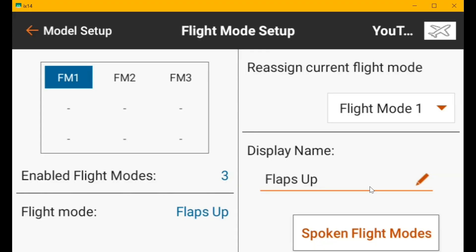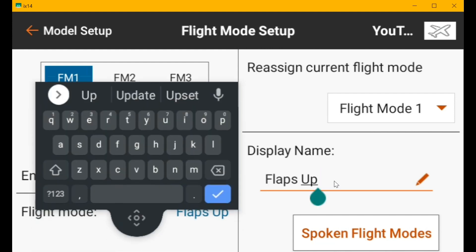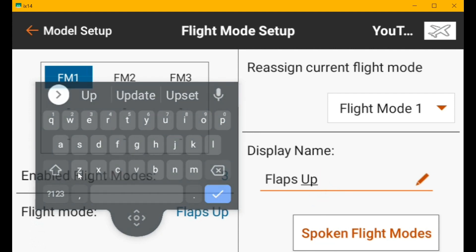I had fun figuring this out last night. When you go to type a new name for something — a plane, flight mode — and you click the block to change it, you get this little pop-up with these tiny little letters.